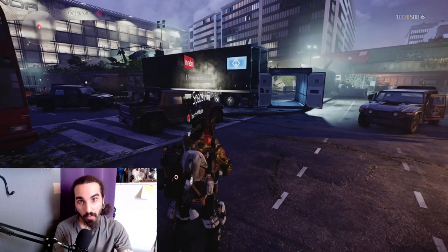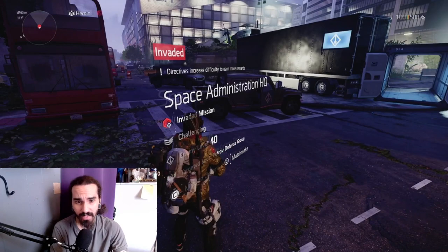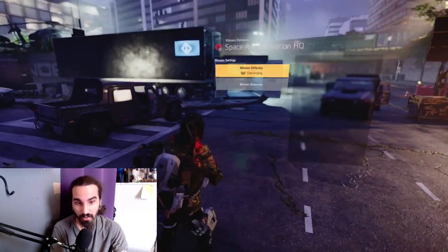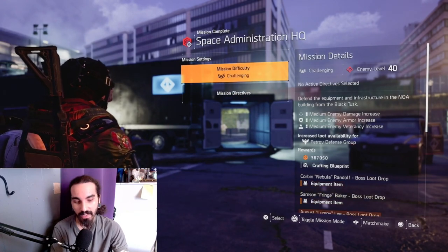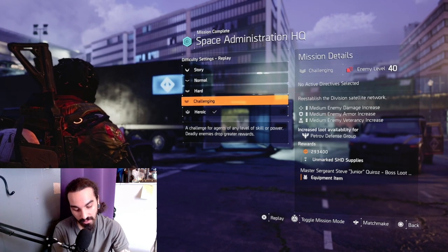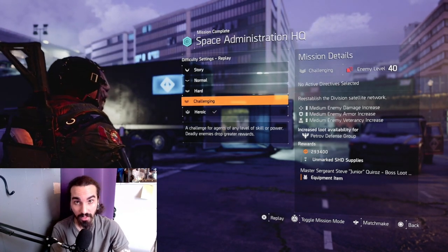Our fourth and final piece for the Liberty Pistol will be picked up at the Space Administration HQ. Make sure when you do this mission that you take it out of Invaded and put it toward the regular mission, because you need to get this last piece by eliminating Junior toward the end of the mission.